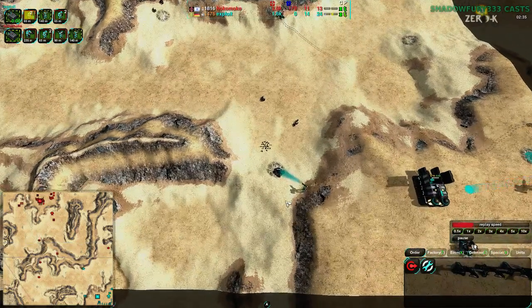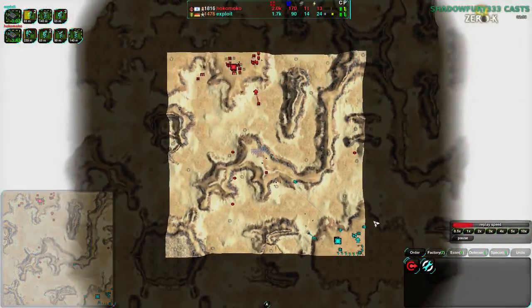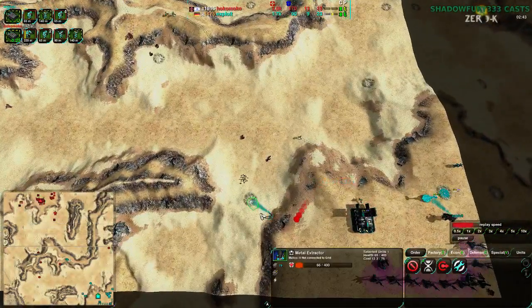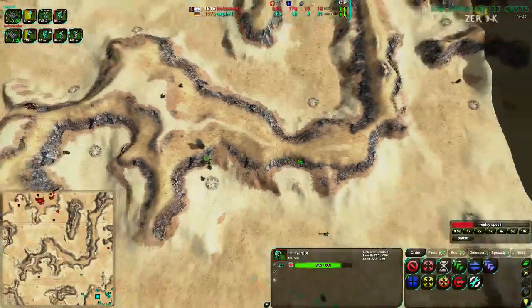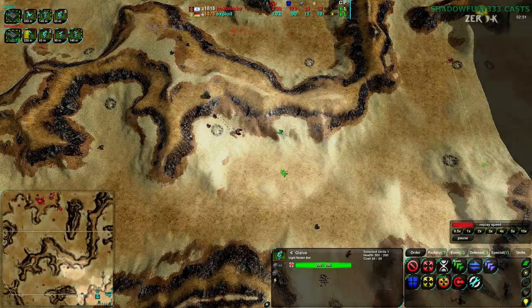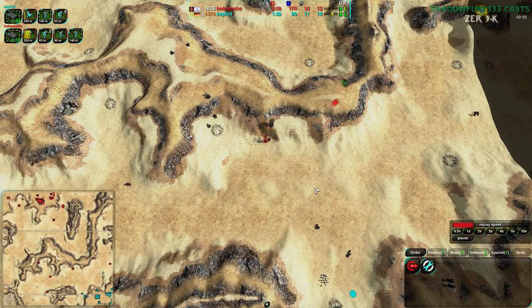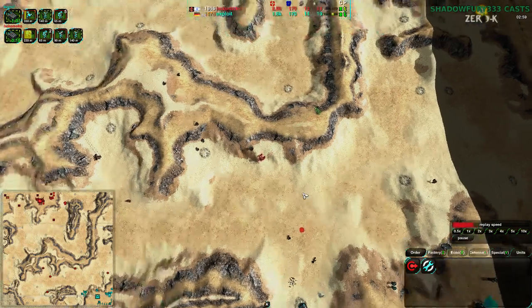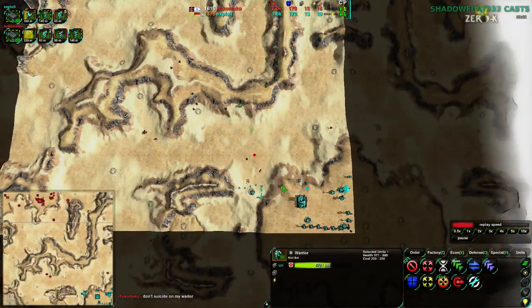If Exploit had started with a defensive turret like Lotus or Defender, that probably would have been a slightly healthier strategy given the map size — it's about 8x8, not the smallest but definitely small. A warrior ends up hitting a bunch of glaives unaware, and Exploit had no way of knowing it was there — they don't have any radar right now, just line of sight.